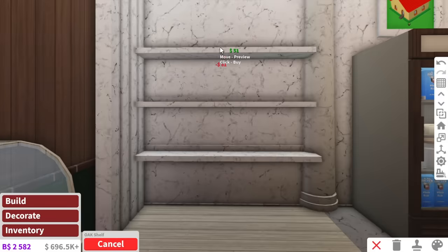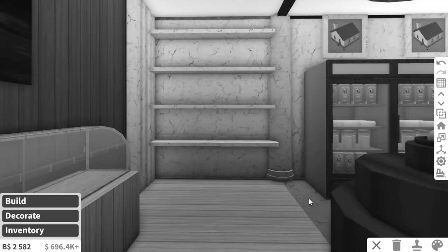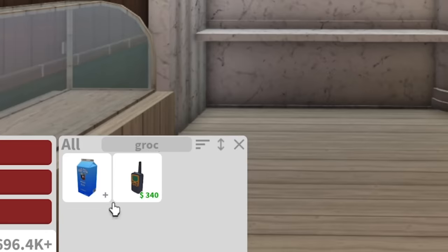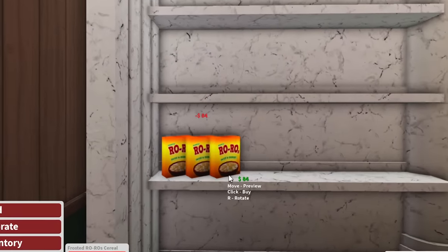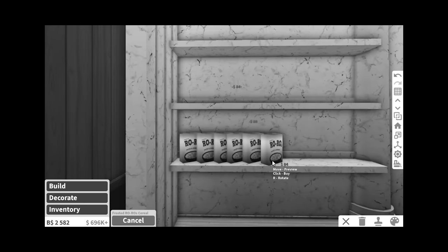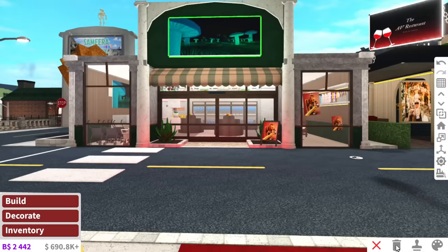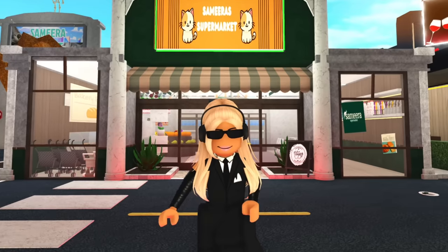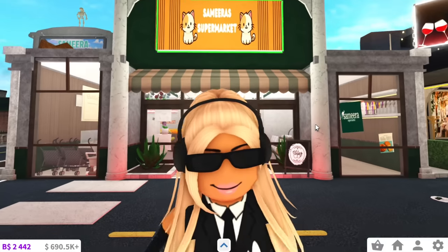Maybe back here we'll have everything from the Bloxburg food section, which is absolutely nothing. For a role-playing game you'd think they have more groceries - they have nothing except like row rows. Like who wants to eat row rows? Me actually, they're pretty tasty. That section filled out, and just like that our supermarket is complete and comes to a total of 1.4 million dollar Roonies.